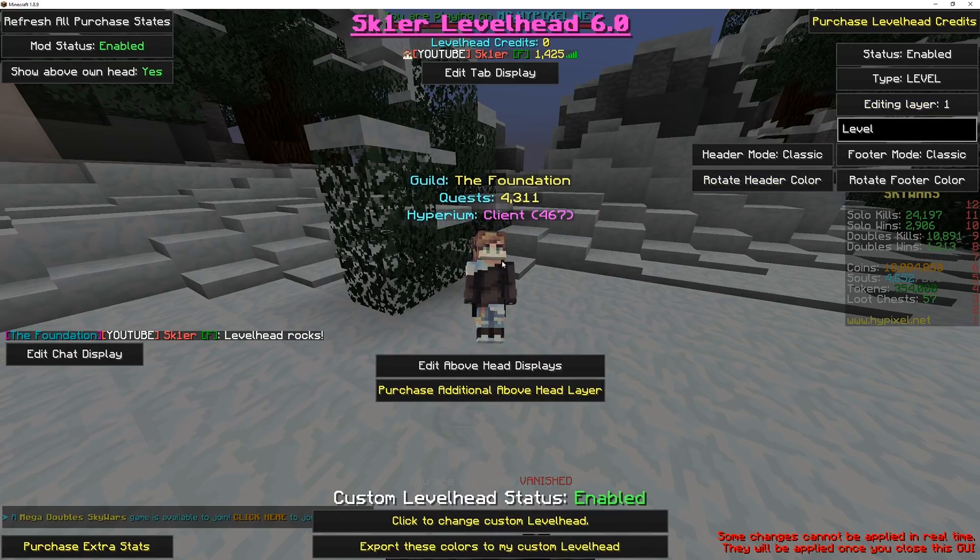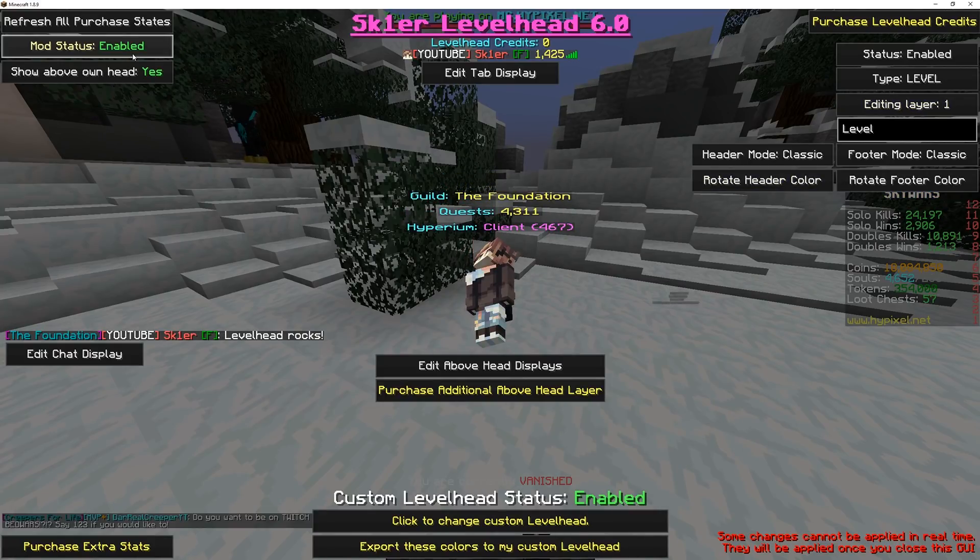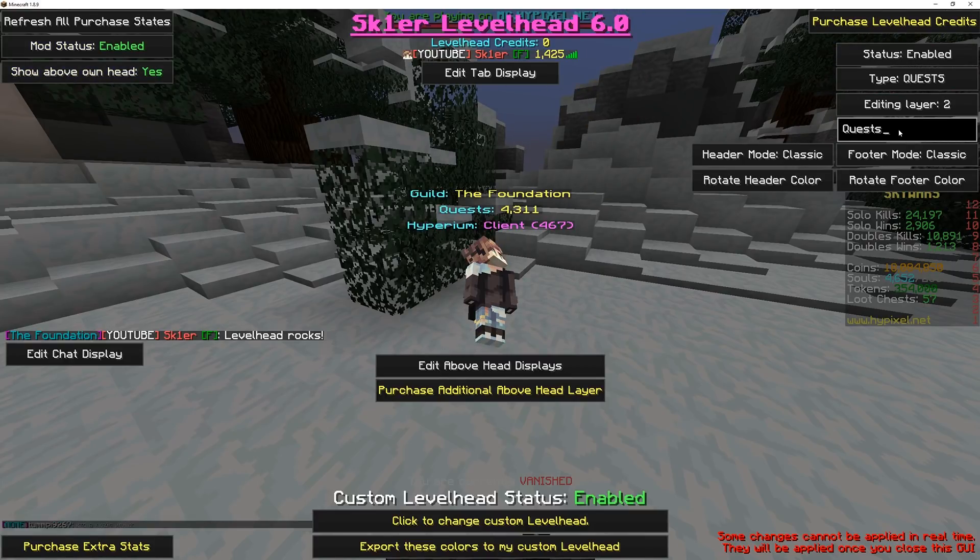Custom Levelhead will only display on the bottom layer. With Levelhead 6.0, you can still completely toggle the mod off or decide whether you want it to display above your own head. A custom prefix can still be chosen by typing in the box.